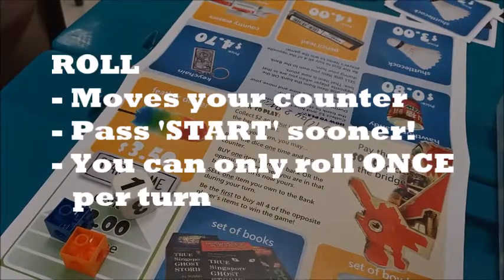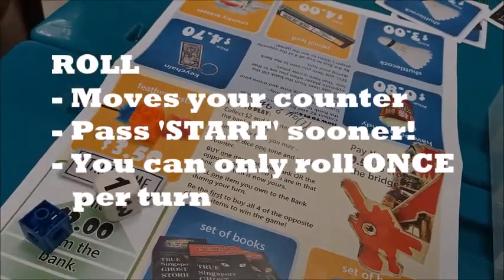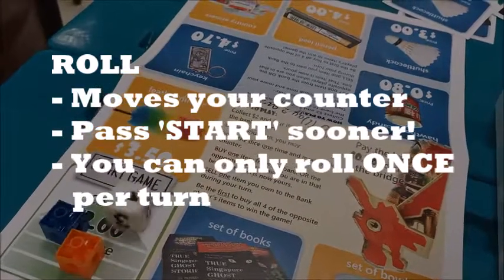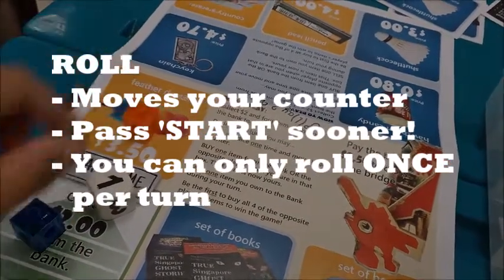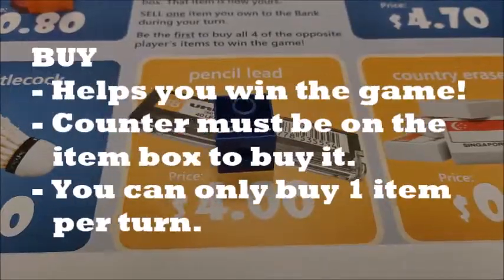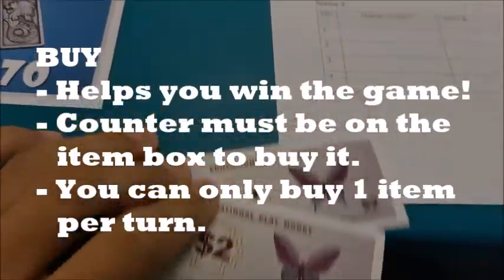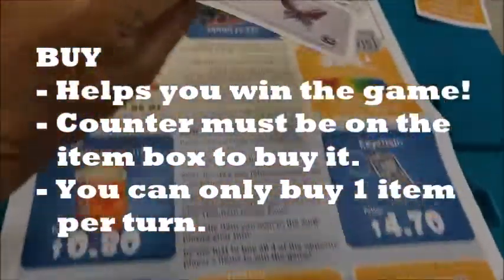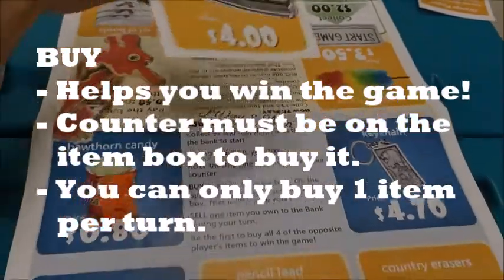Rolling the dice moves your counter to another box and helps you pass start and collect your next $2 sooner. You may only roll the dice once during each turn. Buying your opponent's items helps you win the game. Your counter must be on the item box to buy the item. You may only buy one item during each turn.